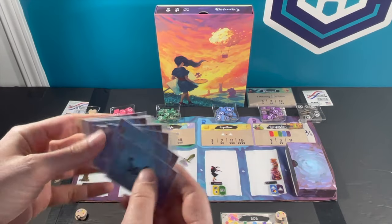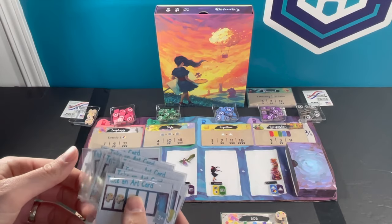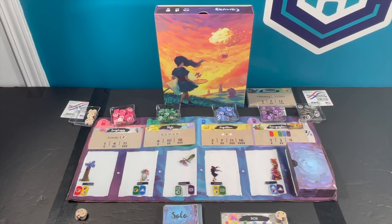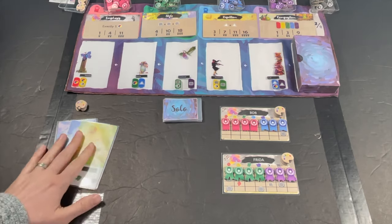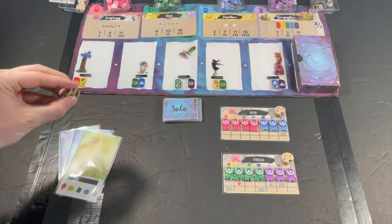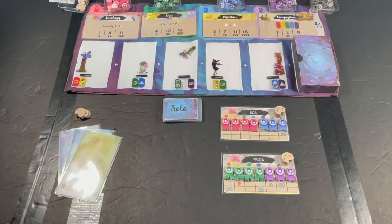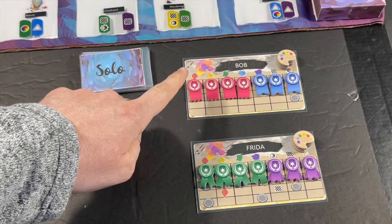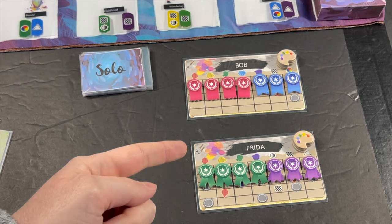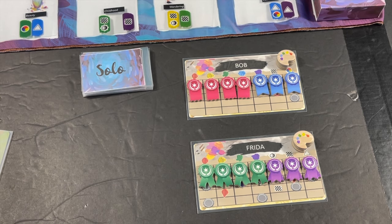You're going to get 12 solo automa cards to make up the automa deck, and you want to shuffle that. You set up a game of Canvas versus a solo opponent or opponents the same way you would in a multiplayer game - four scoring card conditions, market slots 1 through 5, ribbons up at the top, three wallpaper cards, four inspiration tokens, and then choose an opponent or opponents. I'm playing against Bob at difficulty one and Frida at difficulty two. You can choose just one or up to three opponents.